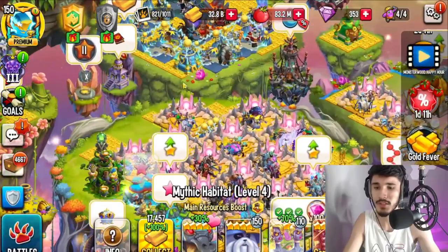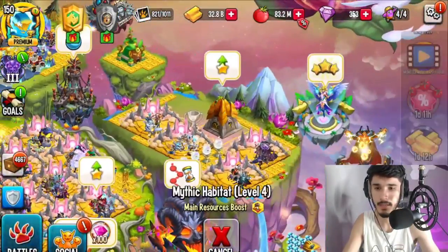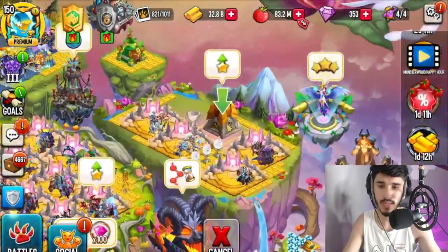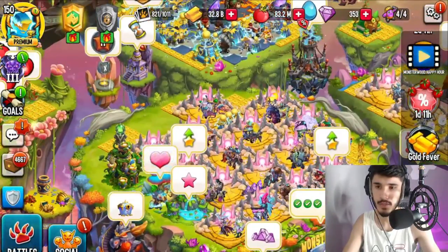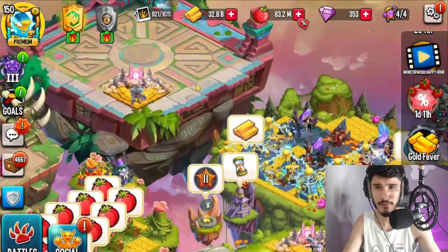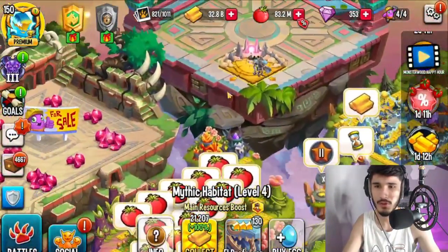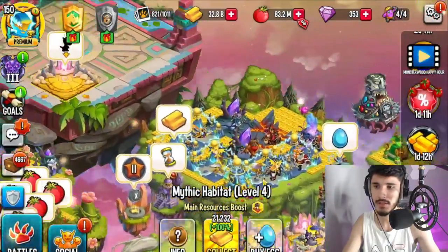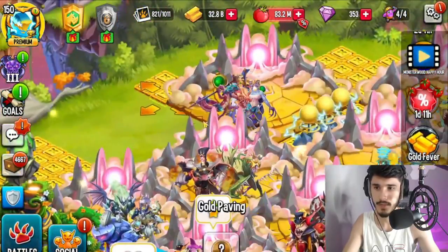I have enough space, so I'm going to start moving these monsters and move this habitat here. I'm thinking about filling every island with mythic habitats only — nothing else. For the first island, I'm thinking thunder mixed with dark. I feel like those two elements would go very well together. So thunder and dark for our first island.